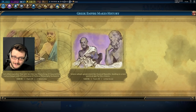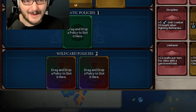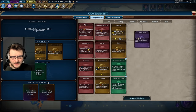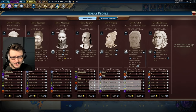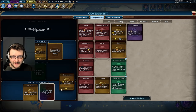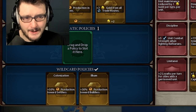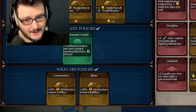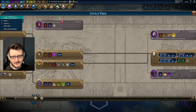We'll go for Classical Republic and now we have potentially six cards in our government, which is insane. We can actually have two military cards plugged in, no problemo. I think we can plug in plus-two gold from trade routes, settler production, builder production, and charismatic leader seems totally fine — although diplomatic league potentially. I would say we're off to a fairly strong start here.